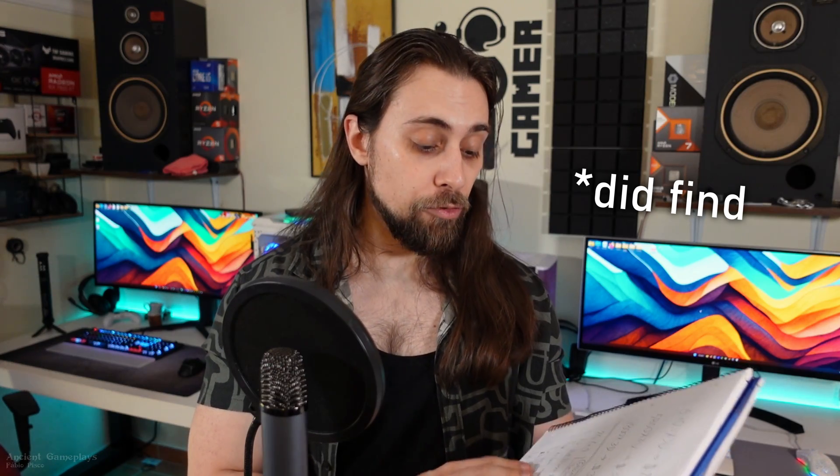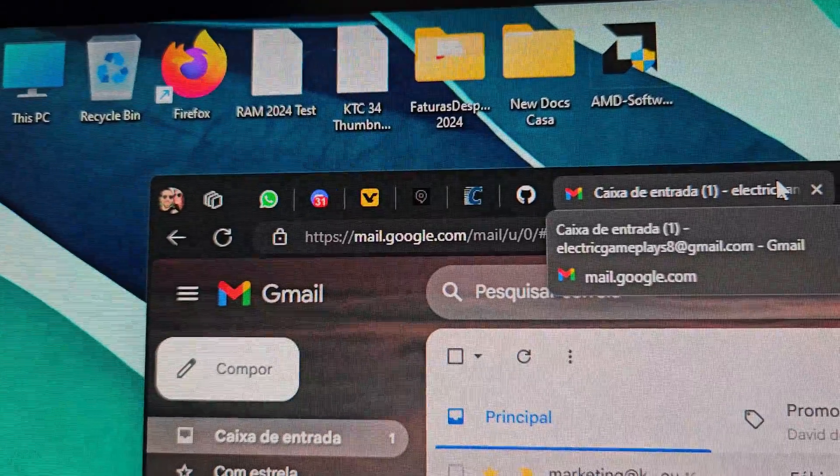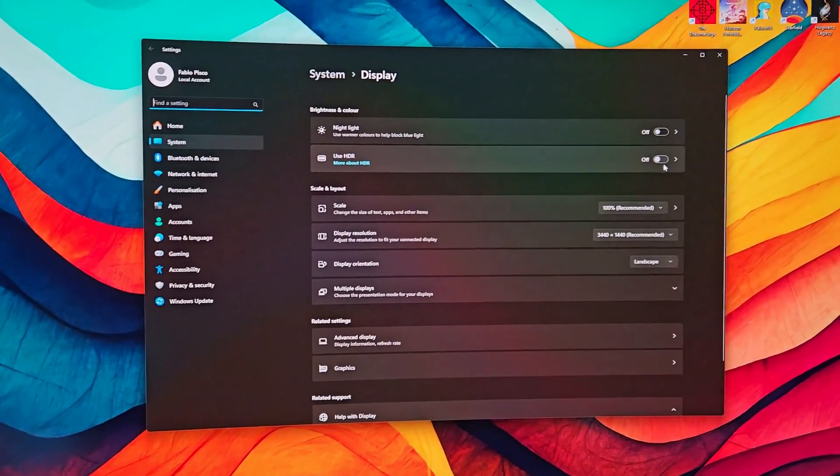I did find some things I didn't like. For example, the HDR bug from the previous 24.3.1 drivers is still here. When I turn off the monitor and turn it back on, I get washed-out colors in the browser or in games — it's like HDR is going in and out. I need to go to Windows settings, enable HDR manually, and then disable it again to make it stop. I sent a video of this issue to AMD privately, and they confirmed they couldn't fix it for 24.4.1 but will address it in the next driver version. So they are already working on it.